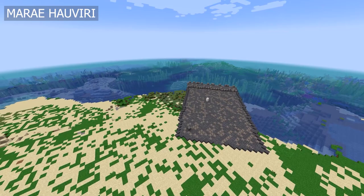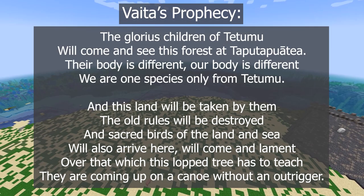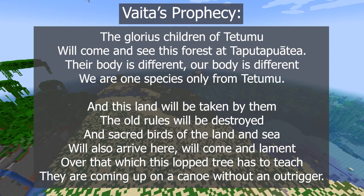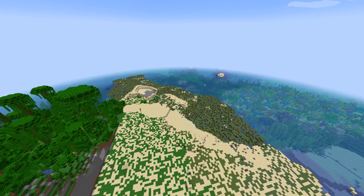Distraught at the destruction, a priest named Vaita went into a trance and made a prophecy: 'The glorious children of Tutumu will come and see this forest at Taputapuetea. Their body is different. Our body is different. We are one species, only from Tutumu. And this island will be taken by them. The old rules will be destroyed, and sacred birds of the land and sea will also arrive here. They are coming up on a canoe without an outrigger.' The young chief Mau'a hid in the mountains with his mother Te'e'eva, but soon they had nowhere safe to stay, so they fled to Papara on Tahiti.